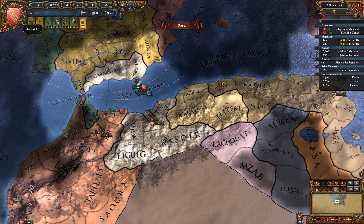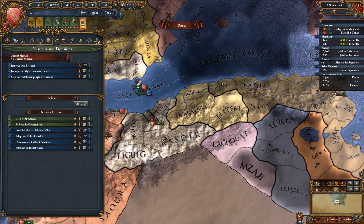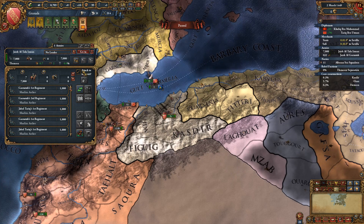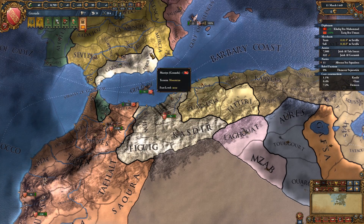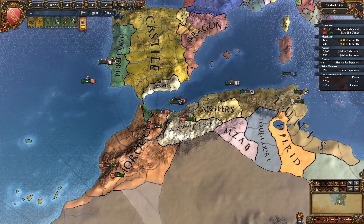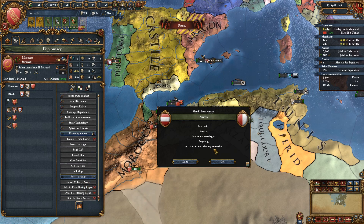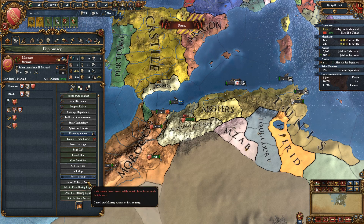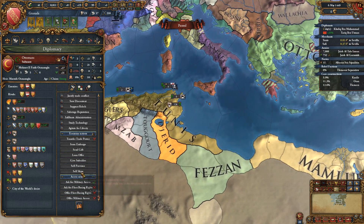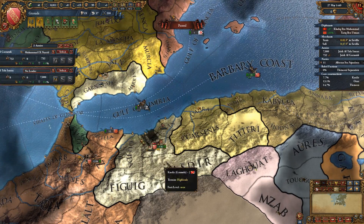What we really need to do here is make sure this rebellion doesn't fire — otherwise we're screwed. We don't have enough to take care of all of this. We even lost our cavalry and I don't even know where it is. Do we still have military access to that country? Yes, but I'm going to cancel that since he's our rival. Let's improve relations with the Ottomans — you never know, in the future maybe there could be something for us.